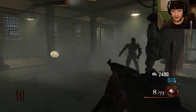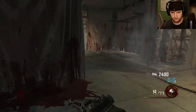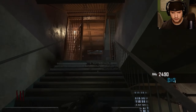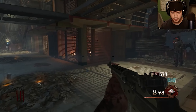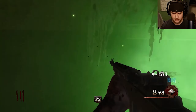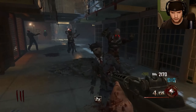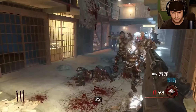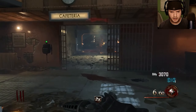Luckily they're slow right now, makes it easy to get around them. Gotta watch out because some of them will be on the stairs. Okay, open up this door, grab double points — hopefully I don't get a nuke. Reload.